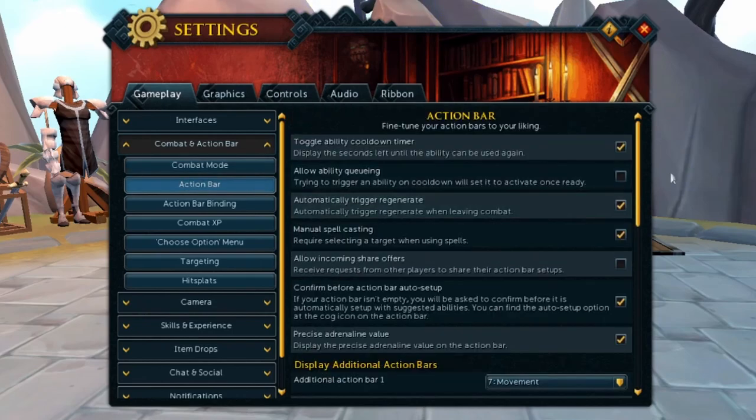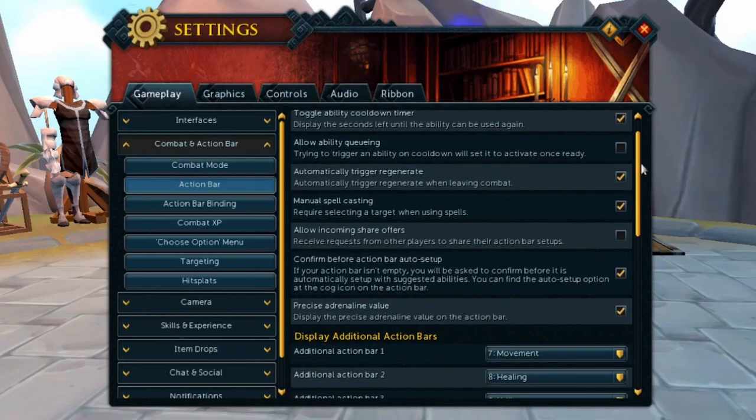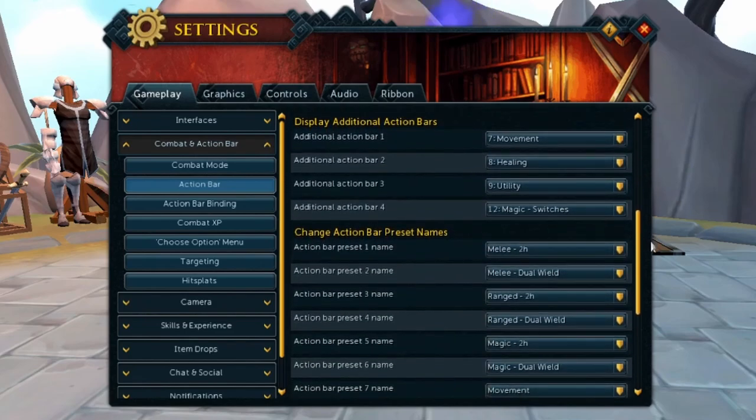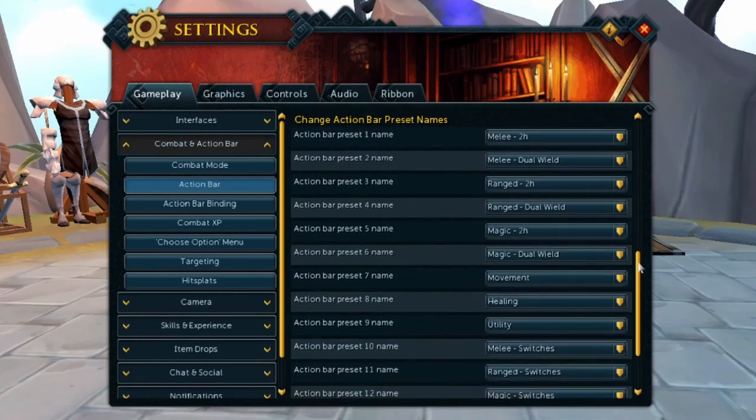We are going to go down to the action bar section right here. There aren't too many important things at the top — that's more of a preference thing. But down here, we are going to look at the display additional bars. If you don't have these already, this is where you do it. These are extremely helpful. I have all four of them out because there are a lot of abilities and switches that you can utilize to really maximize your performance. You can also name them, which I absolutely love to stay organized.